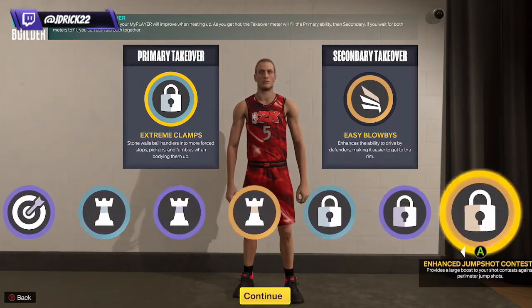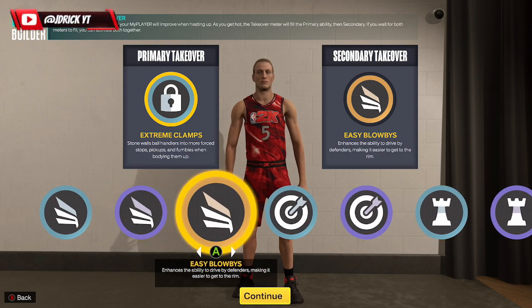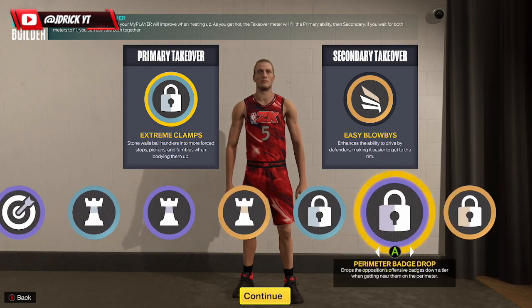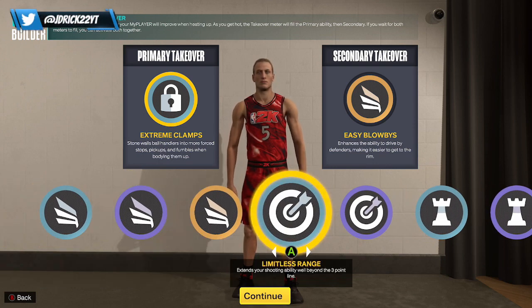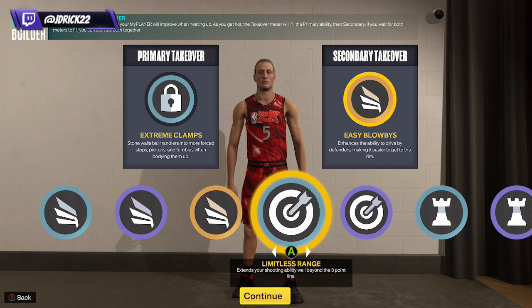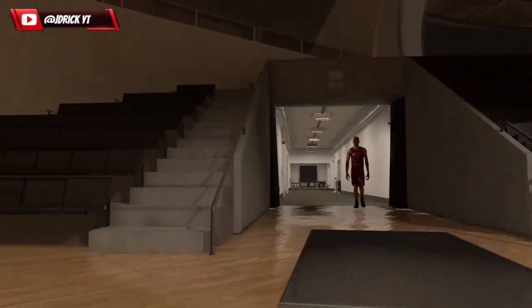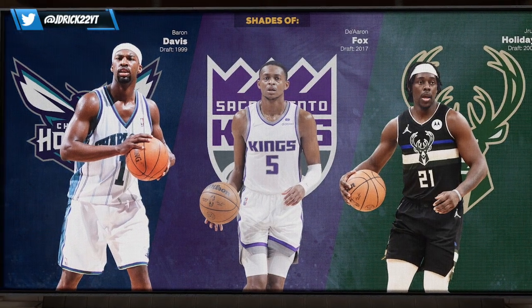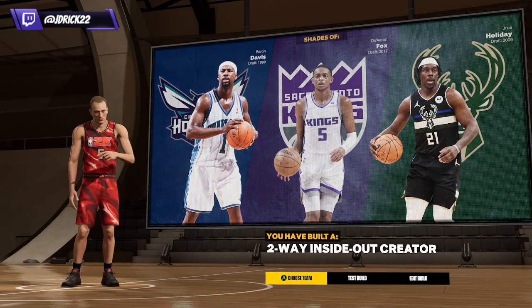Looking at takeover options — you have the lock takeovers, playmaking, sharpshooting, and finishing, so you'll have all the different badge options you might want. Doing this as De'Aaron Fox — he's a two-way player — we'll put on Extreme Clamps and some finishing. If you were running it as a standard point guard you might put on Limitless Range instead. Mix and match however you want. Build complete — player comparisons give us Baron Davis and also De'Aaron Fox, plus Drew Holiday. Build name: Two-Way Inside Out Creator — perfect.